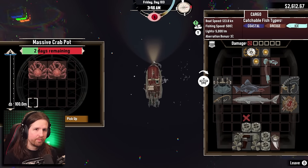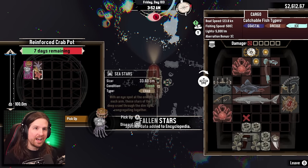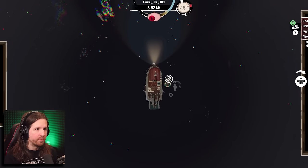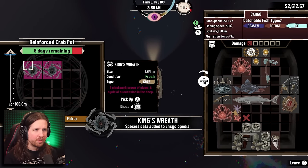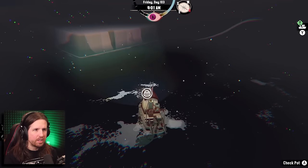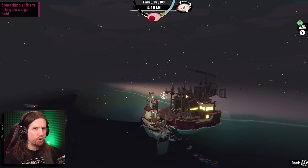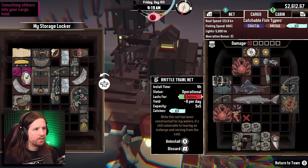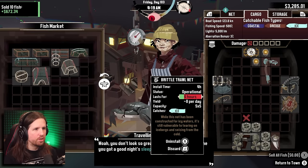Two days remaining on that - I'll leave it in there for now and we'll get it on the way back. Ooh, king's wreath - 'a clockwork crown of claws, a cycle of succession in the deep.' Let's leave it just in case he wants one of those. I want a crab aberration too, well yeah, you could have said that.